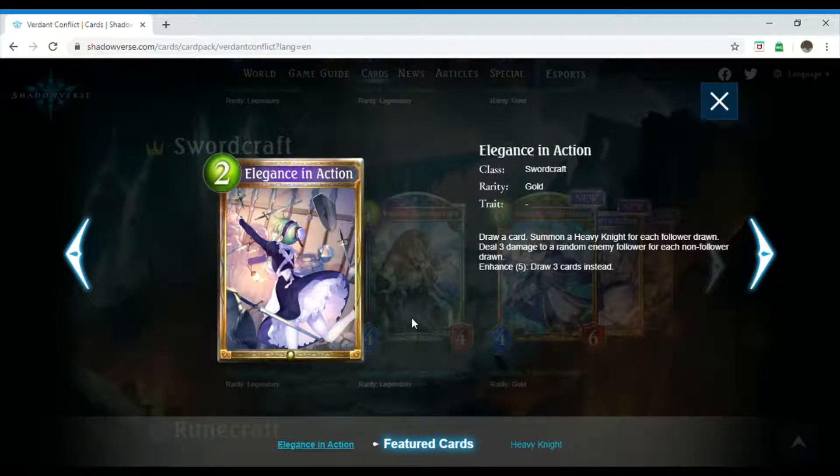Next we have Elegance in Action, which is a two-costing Swordcraft spell. Its rarity is gold and it has no trait. It reads: draw a card, summon a Heavy Knight for each follower drawn. Deal three damage to a random enemy follower for each non-follower drawn. Enhance five: draw three cards instead.